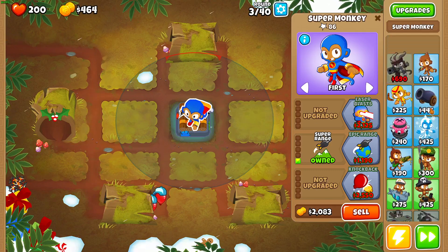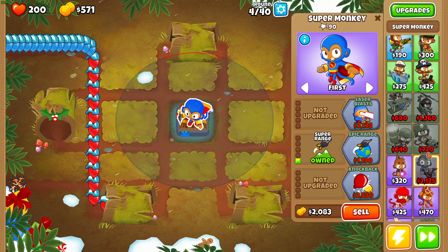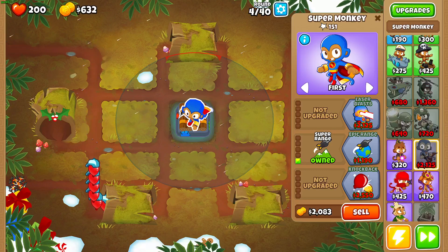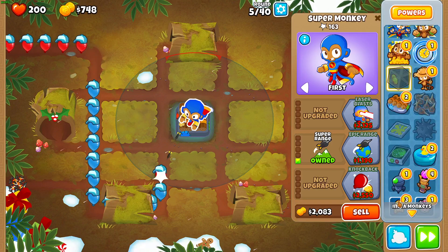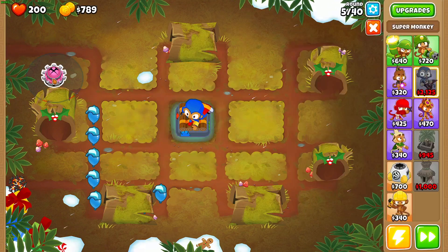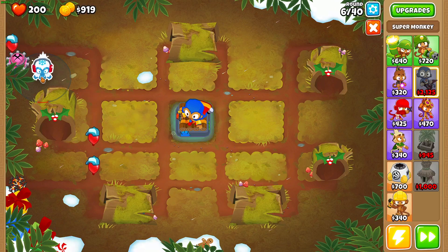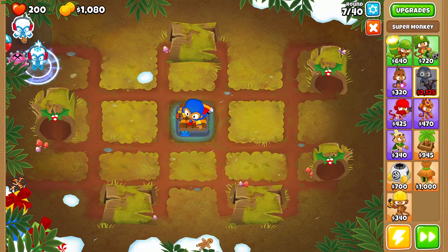I remember the video saying — I've watched it before — 50,000 pops of three of these, and on the Sun God you need 50,000 of every single one including this one. Soon I'm also gonna need banana farms, but at the moment I'm gonna start placing down random towers at the front to get money quicker.